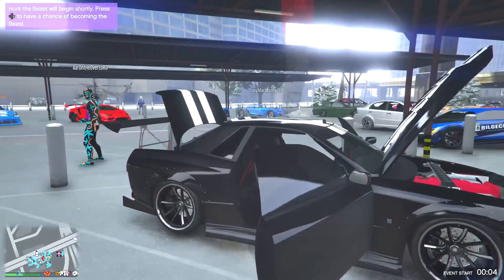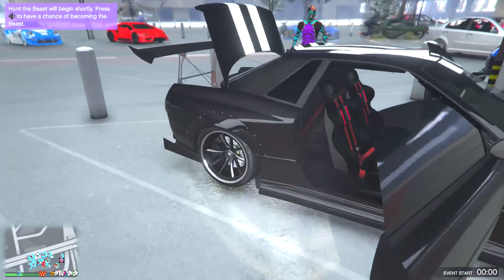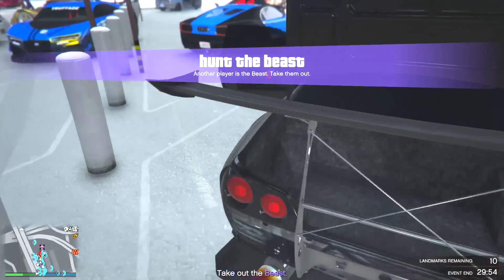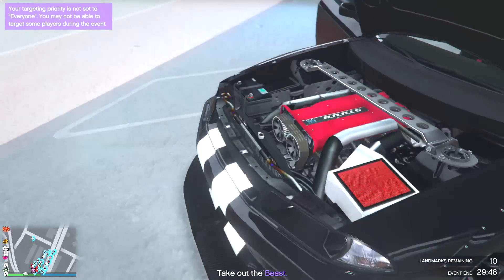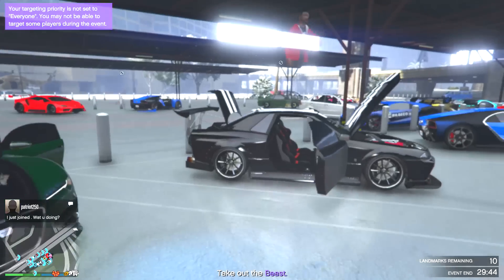Then we got this dude's LG — you guys are killing it with these LGs. Another solid one here. You got the bolted-on covers or arches with the black paint job, white stripes down the middle, nice and simple rims as well. That is a great look.